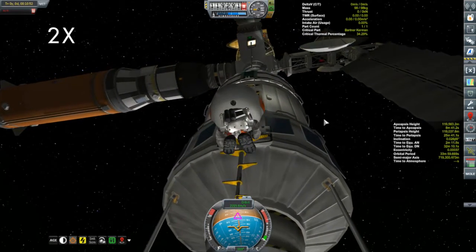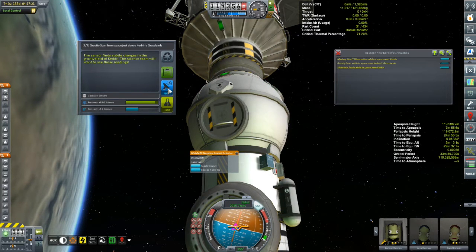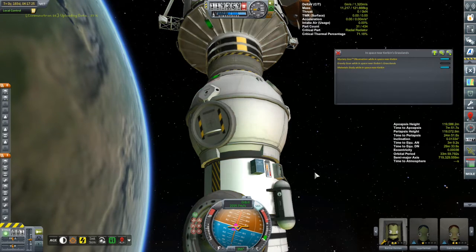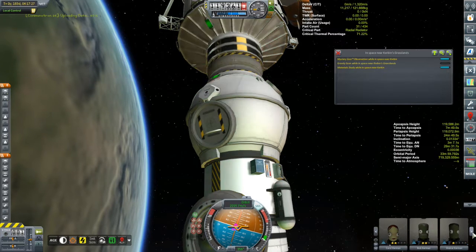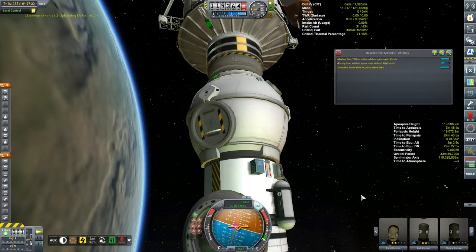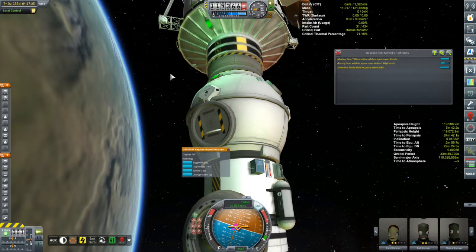Bartner's one reward was being able to be the first to use the nice new ladder system that now connects all the habitat modules together, thanks to the parts brought up by the supply vehicle. Once the supply vehicle was deorbited, we let's do some Gravioli detecting. We're in low orbit about Kerbin and there's lots of science to collect since this is a biome-sensitive science device. We're going to collect this science, transmit what we can, process what we can in the readily available laboratory module, then collect more science after it's processed.